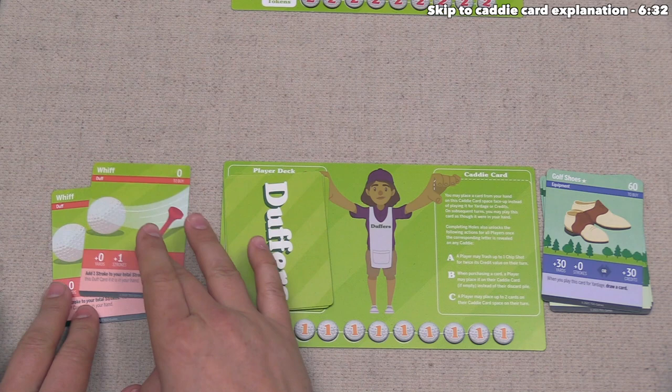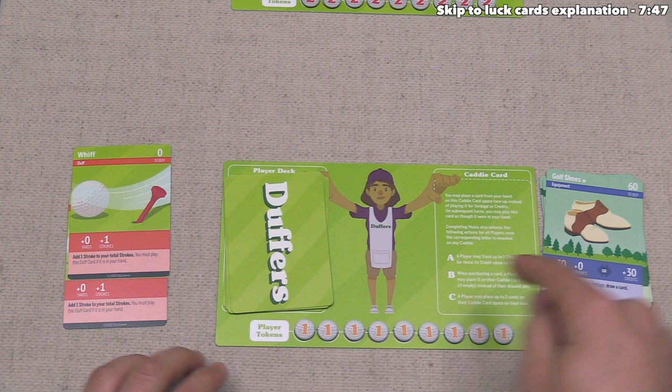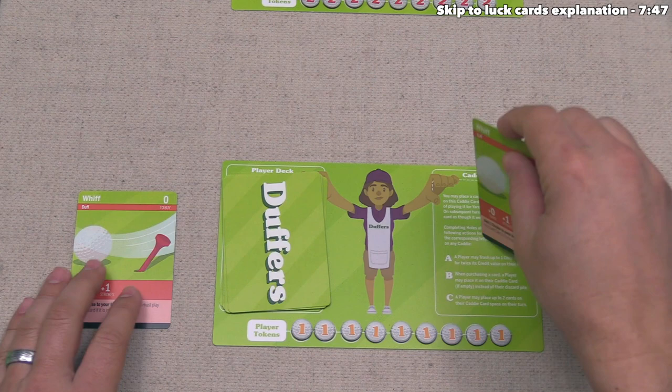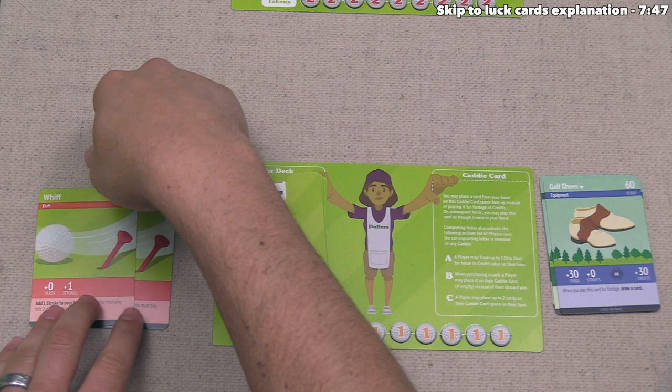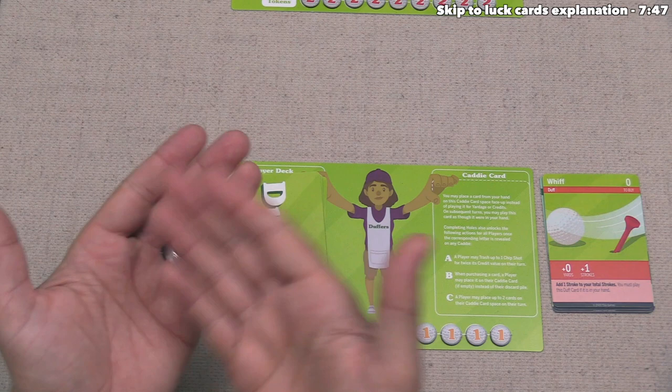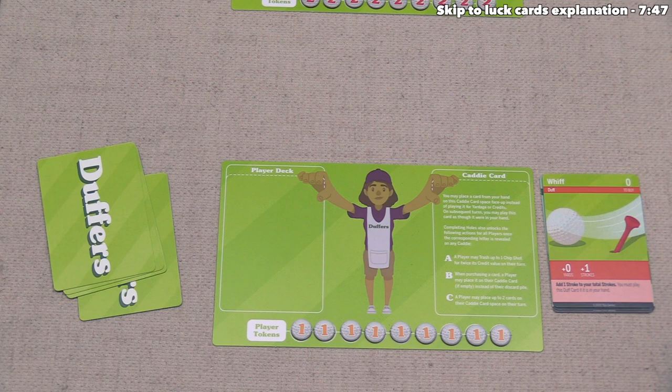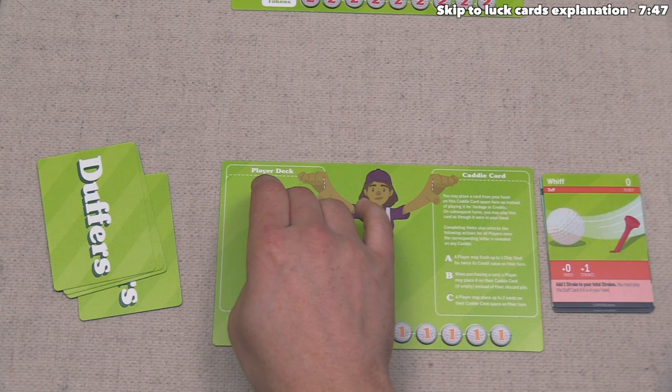It's worth noting that on your turn, if you have no card on your caddy card spot, you can take any card from your hand and place it there, then play that as if it was part of your hand in the future. We don't think it makes sense to put a whiff there, so let's leave it open. Now we take all cards in our played area and put those into our discard pile, along with any cards remaining in our hand. Then we draw the top five cards from our deck. Once we have no deck remaining, we shuffle up our discard pile to create a new draw deck.